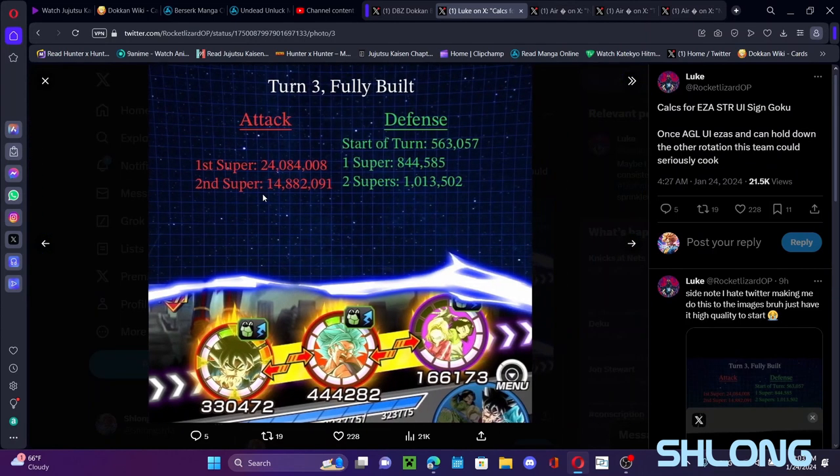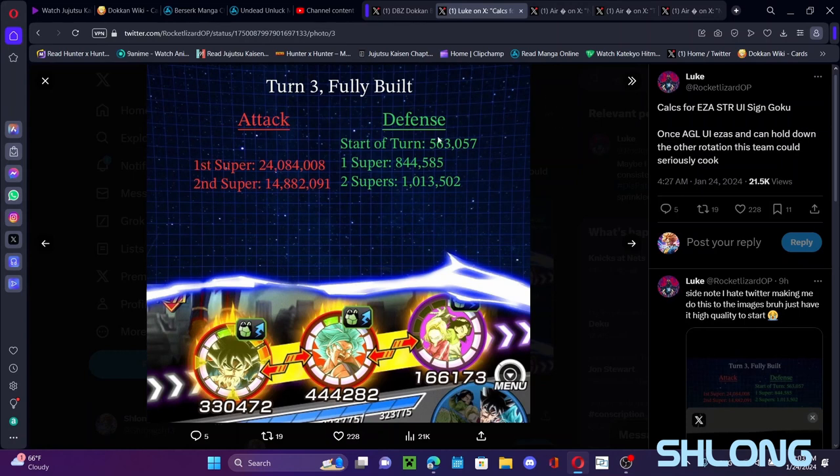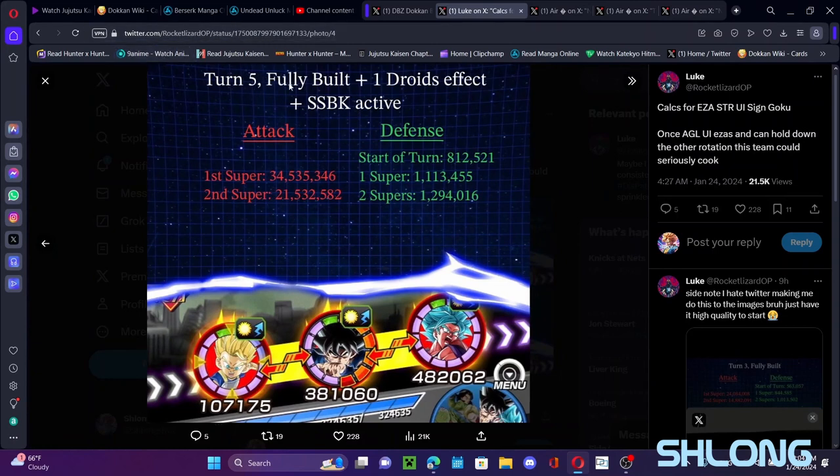Looking at turn three fully built up: starting at 563,000 defense, one super attack at 844,000, and the second super at 1,013,000. His attack stat will be 24 million into 14 million — also insane. Then the juice rotation at turn five, fully built up, plus the Orb effect, plus Super Saiyan Blue Goku active and 50% support: starting at 812,000 defense, first super at 1.113 million, and second super at 1.29 million defense. Attack hits 34.5 million and the second being 21.5 million.